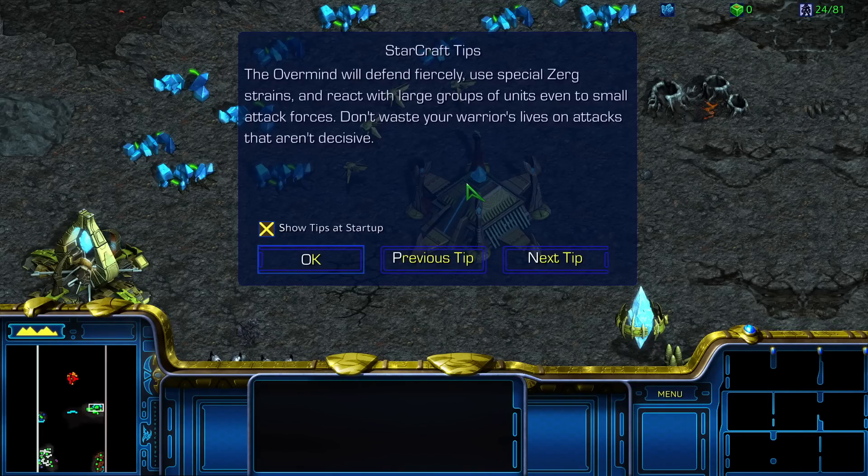I always get a little overwhelmed when we have to control two different factions, and I would rather just let Raynor do his own thing. Necron did warn me that this mission has been modified to be a bit of a canyon map, so we'll see if it can redeem itself in our eyes. Let's go ahead and start and sit on the frozen tip screen and review what we've got. The Overmind will defend fiercely, used special Zerg strains and react with large groups of units, even to small attack forces. Don't waste your warriors' lives on attacks that aren't decisive.